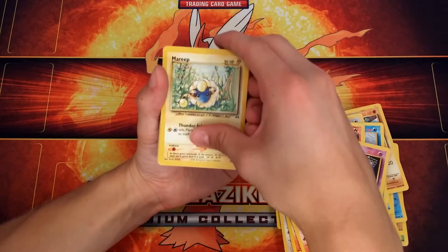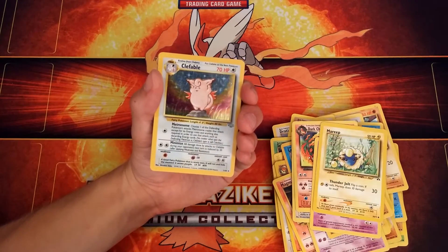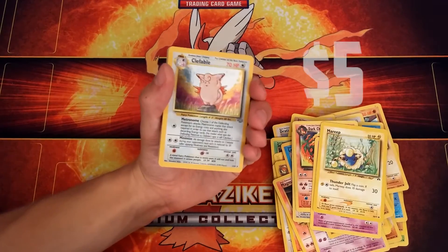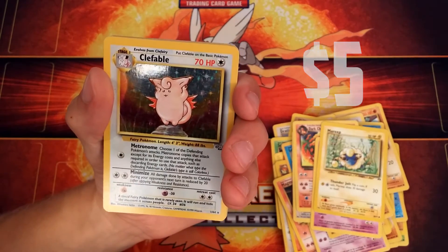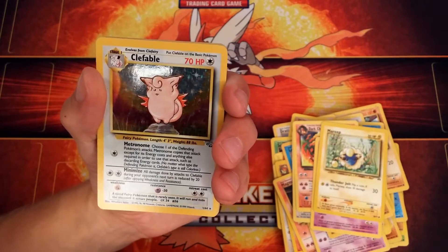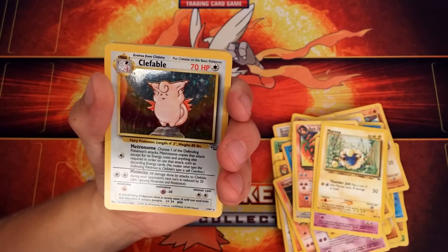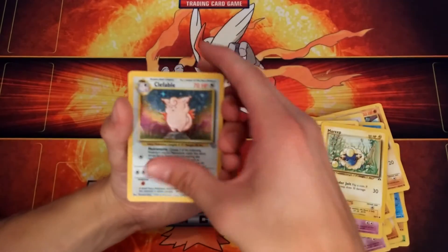A Merry. A Holo Clefable — is it a rare? Yes, it is a rare. Nice. It has the move Metronome — choose one of the defending Pokemon's attacks; Metronome copies that attack except for its energy cost and anything else required to use that attack. Not bad. And Minimize — all damage done by attacks to Clefable is reduced by 20. So that's what Minimize does.